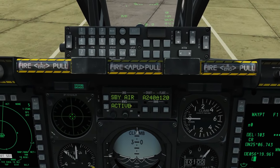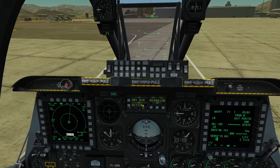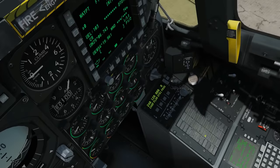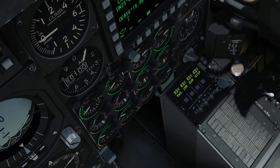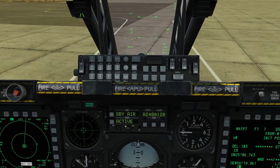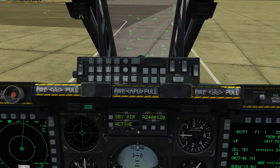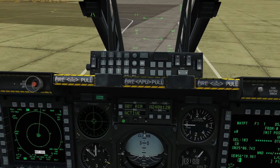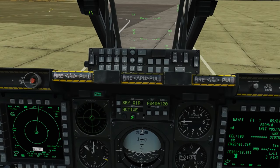Next we have the missile warning system. This detects the thermal signature of a missile being launched. It can't tell you whether it's hostile or friendly — it just warns that there is a missile within a danger area. If active, it shows a 'launch' indicator and triggers the missile launch light and an audio tone. It's a passive system so we don't have to do anything actively. There's a brightness knob and an audio knob to adjust the warning volume.